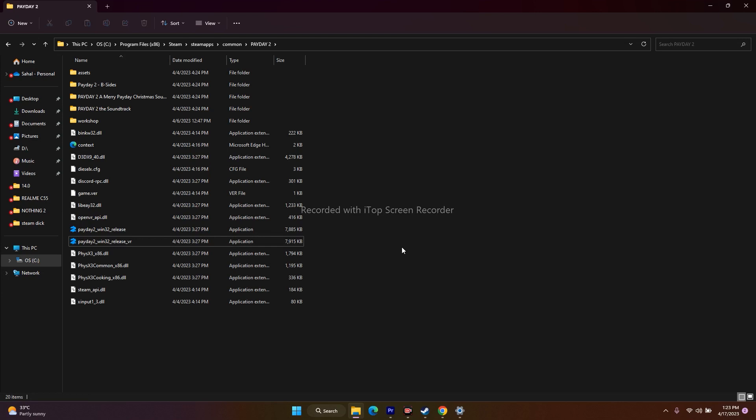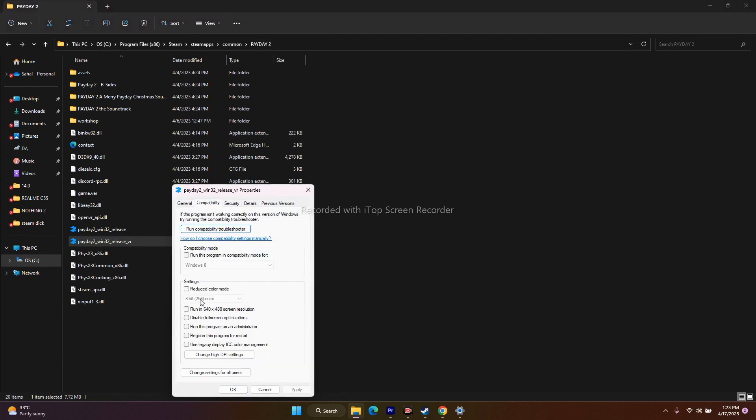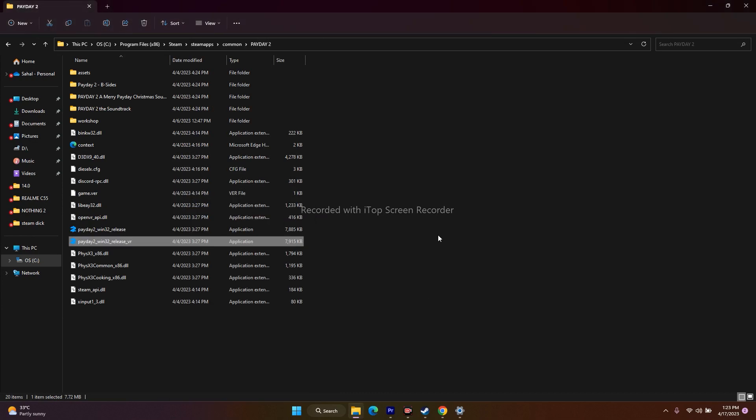While you're in the installation folder, another step to try is running the game as an administrator. Select the application, right-click it, go to Show More Options, then Properties, then Compatibility. Check Run this program as an administrator, click Apply, then OK, and try to launch the game. This has worked for many users.